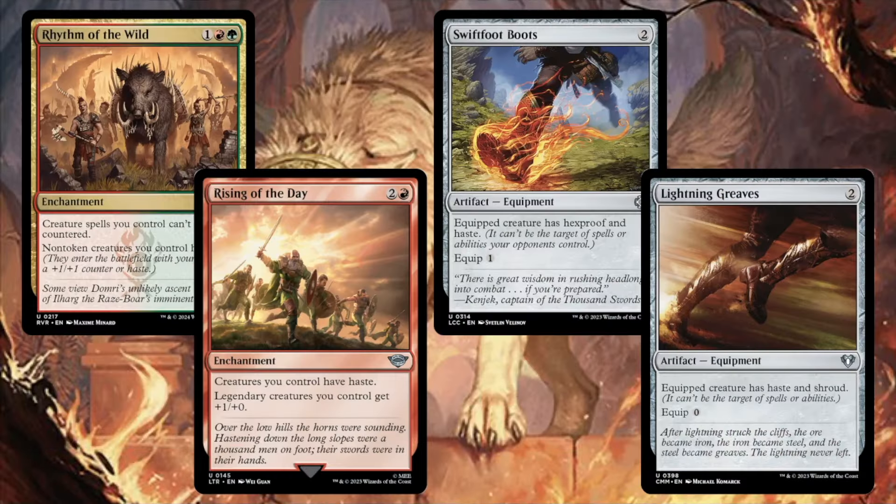Next we see some haste enablers. You're going to want some haste in this deck — I would say start with four sources. Rhythm of the Wild and Rising of the Day are both going to be great. Fervor and Hammer of Purphoros also work — be careful about the mana colors with Hammer. I'm not a big fan of Concordant Crossroads or Mass Hysteria, as those can give the game and they can take the game. Vosia with haste will be able to get that big attack in right away, and mana dorks coming down with haste — particularly multi-producing ones — is a great way to generate near infinite amounts of mana.